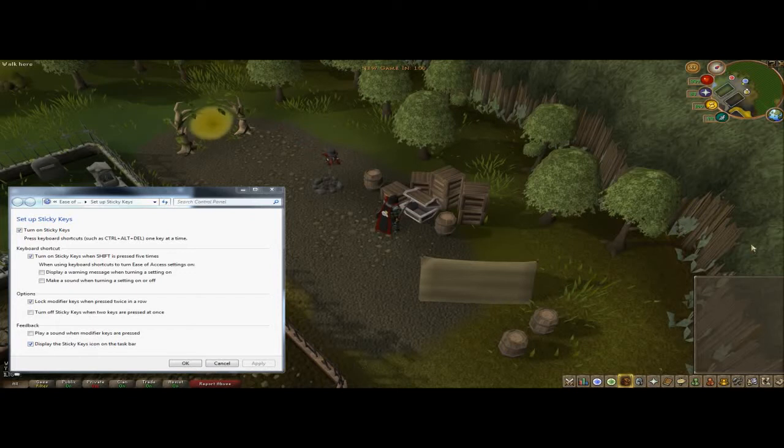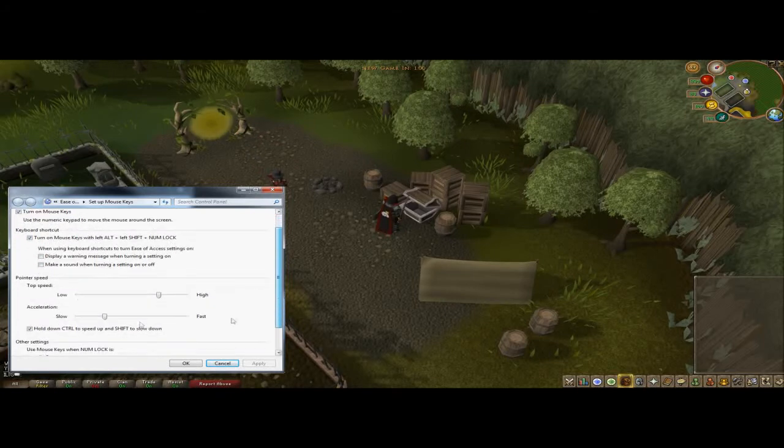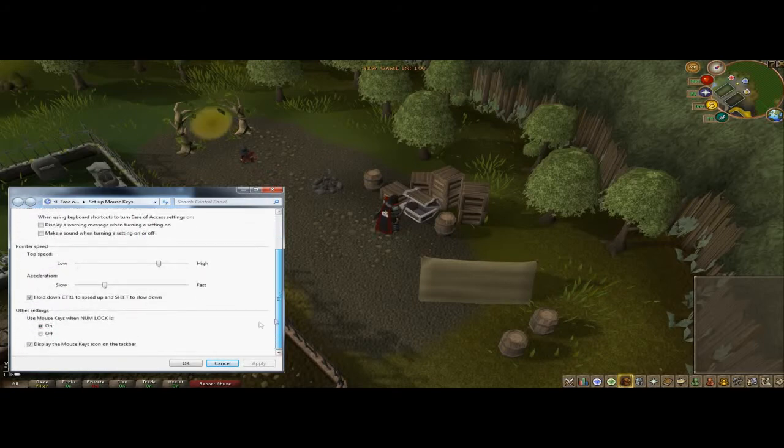Let's move on to mouse key settings. Over here you turn them on, and this is the keyboard shortcut for how you enable them. This slider controls the distance that your pointer jumps. The slider below that — not really sure exactly. Then this has to be selected for the jump to work. And this is enabling mouse keys by pressing the Num Lock on or off, and the icon for the taskbar.